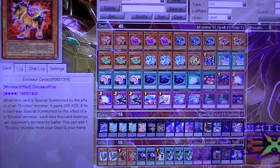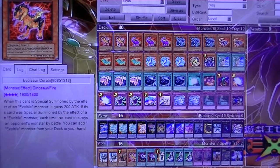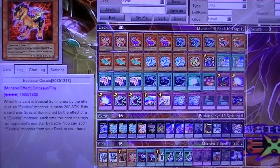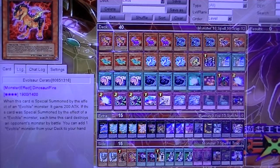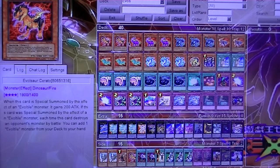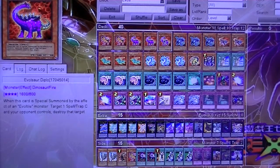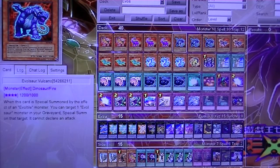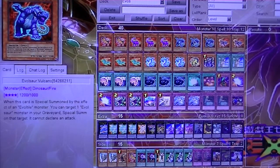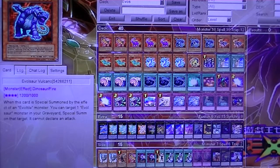This deck starts off with two Evil Sorceros — level four. When it's special summoned by an Evo Tile effect, it gains 200 attack, and then when it destroys a monster, you get to search out an Evo Tile from your deck and add it to your hand. I run three Diplos; when special summoned by an Evo Tile, it destroys one spell or trap on the field. Evil Sorcero Volcano, when special summoned by an Evo Tile effect, special summons one Evil Sorcero from your graveyard — so there's your instant Rank 4.